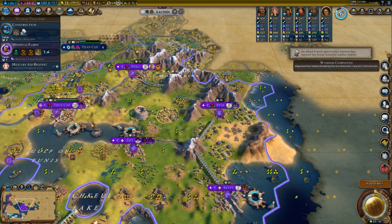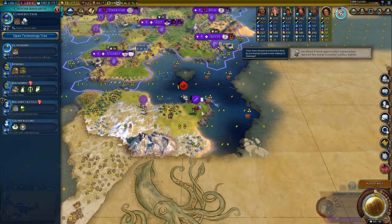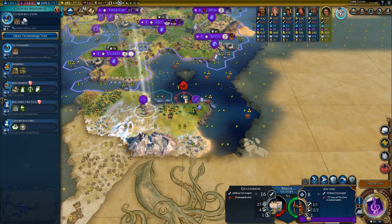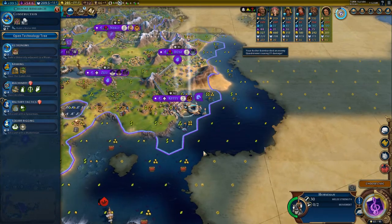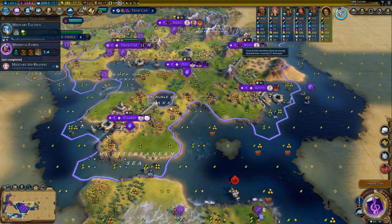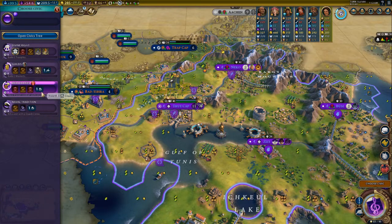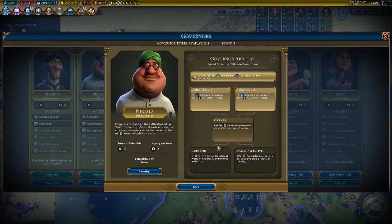Mahabodhi Temple — he finally finished it, took him long enough. All that glitters is not good. Can you heal a little bit faster? Kill — do this. And the mercenaries here — yes, governor title, absolutely.